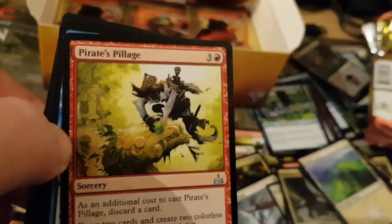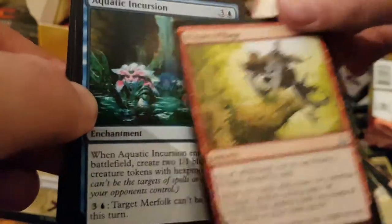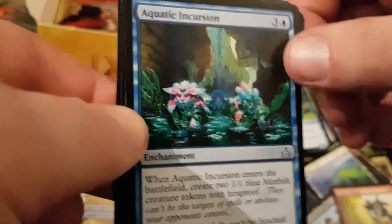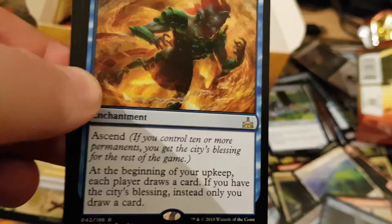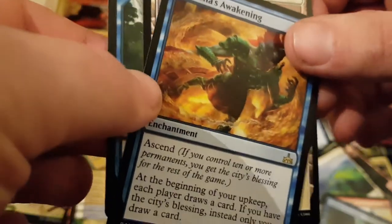Forerunner of the Coalition. Pirates Pillage. Aquatic Incursion. My rare is Kazuma's Awakening. Not bad — I think that's quite powerful in Commander.